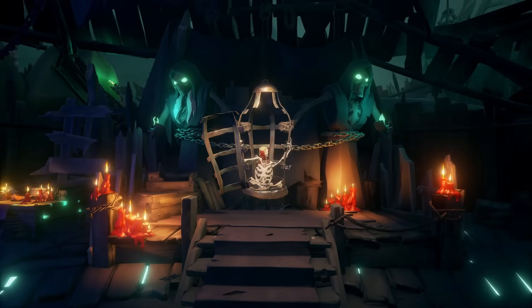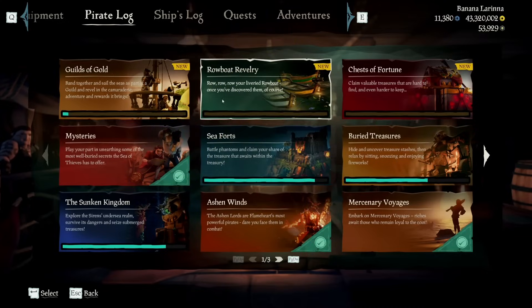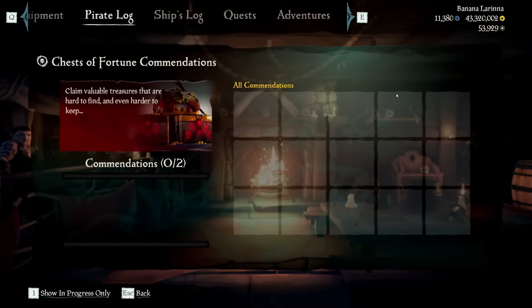Last but not least, the Chest of Fortune is now in Fort of the Damned, and the Skull of Destiny returns. You can work towards these new commendations and unlock the Fates of Fortune clothing set.